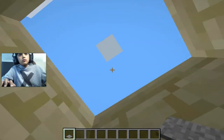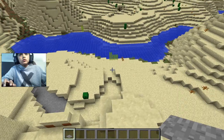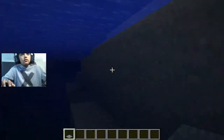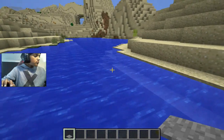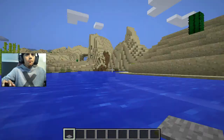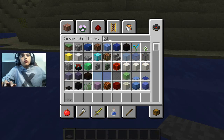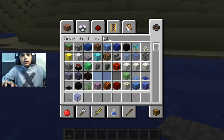Okay, so today's lesson will be about the water ocean temple. Let's go. First of all, construction — what you have to do is get some blue stained glass.